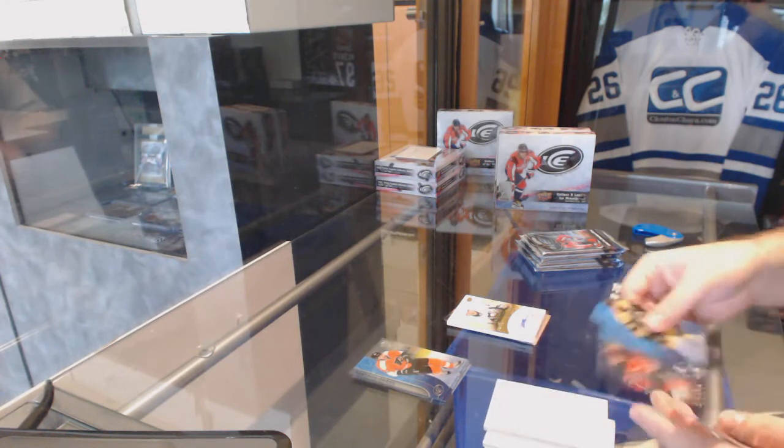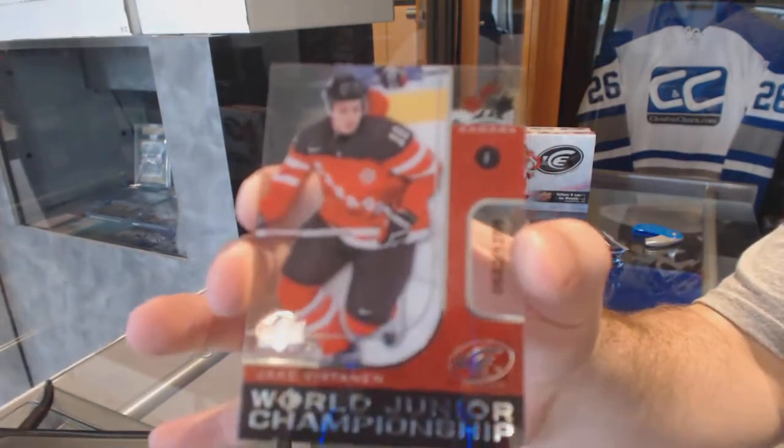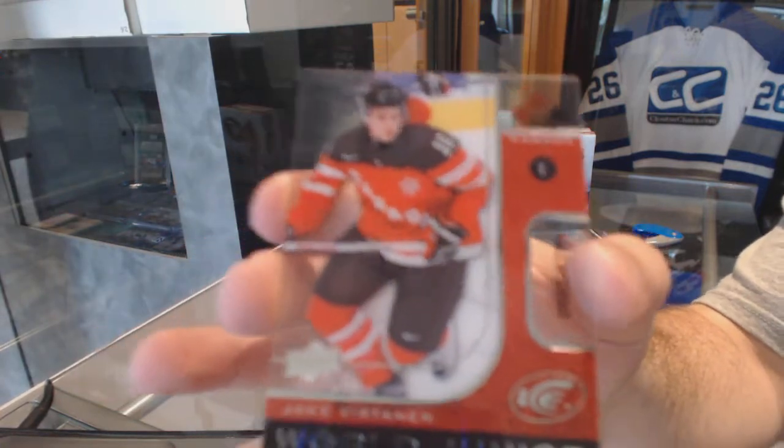We've got a World Junior Championship, number $12.99, Jake Vertanen. You're getting a whole bunch of different cards — first time we've seen the World Junior Championships and the Retros.